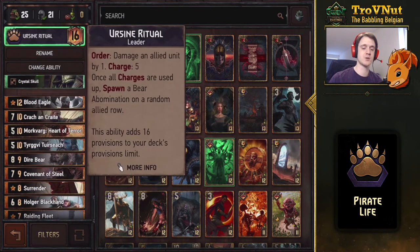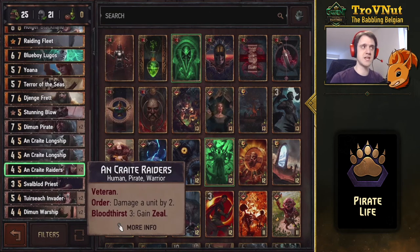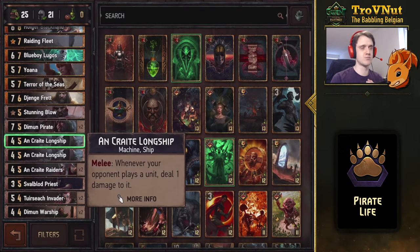The leader ability is Ursine Ritual, which allows you to hit one of your own units by one, five times — and when you're done, you get a six-point Bear Abomination on your side of the field. We'll talk about that more later. The Uncreated Raiders also are pirates, starting at four points with Veteran, meaning they go up by one at the end of each round to eventually be worth six points. They have an Order ability that damages a unit by two, which gains Zeal with Bloodthirst three.